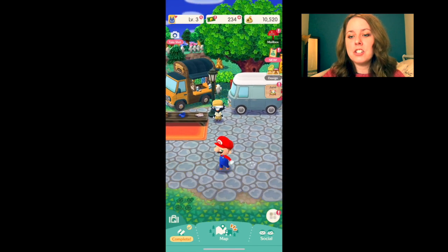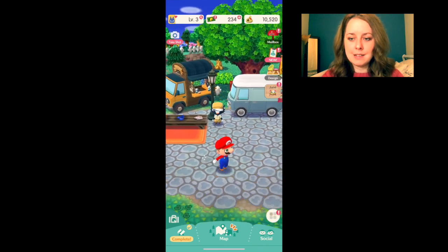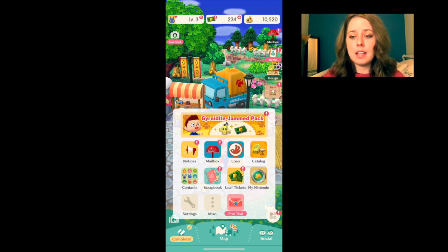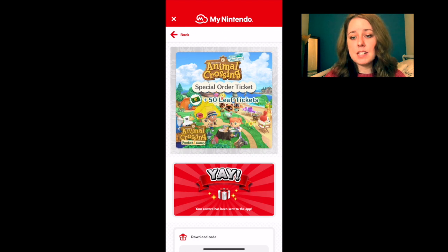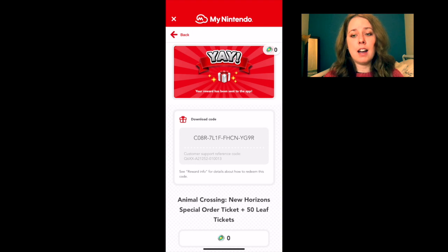What you'll want to do in Pocket Camp: in the bottom right-hand corner there is a white circle which has four grey boxes in it. Click on that and it will open up a bigger menu, then click on the My Nintendo button. If you are playing Pocket Camp for the first time and haven't yet logged in, you will need to log in with your Nintendo ID. Then click on the top left Animal Crossing special order ticket, scroll down, and this will be your promotional code to redeem your exclusive items.